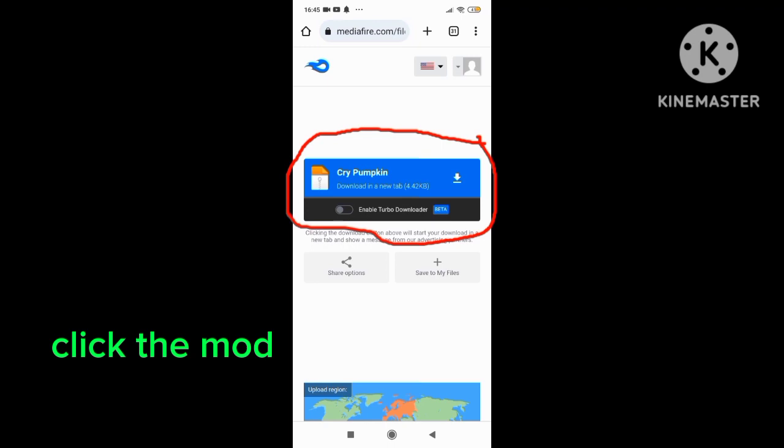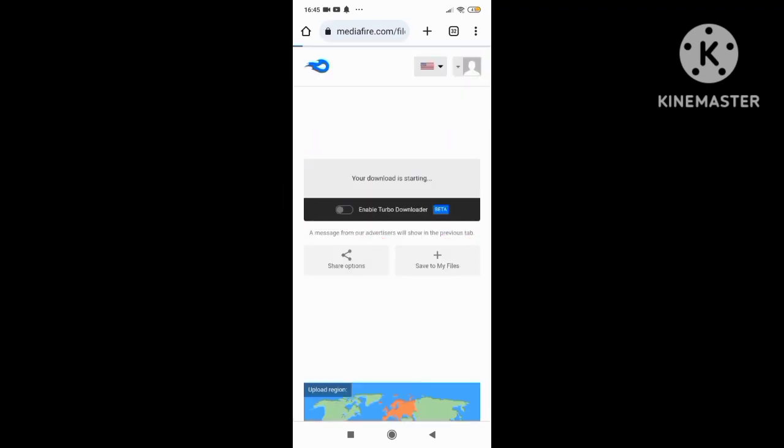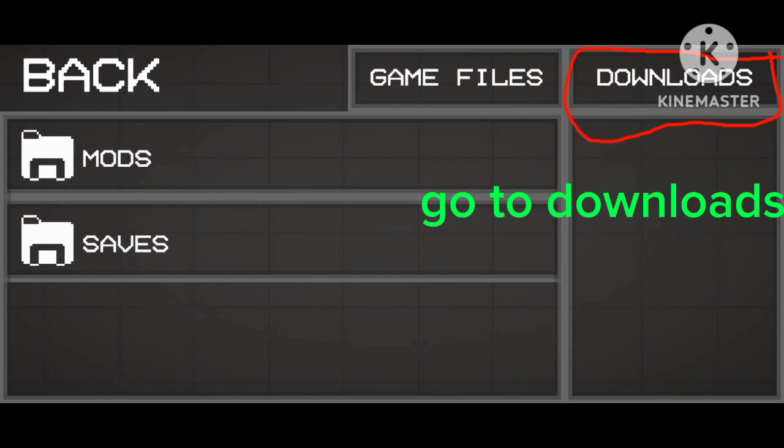Click the mod link and wait until the download is done. Now you need to go to Melon Playground. Now go to file manager, then go to downloads.